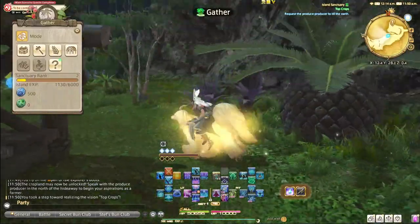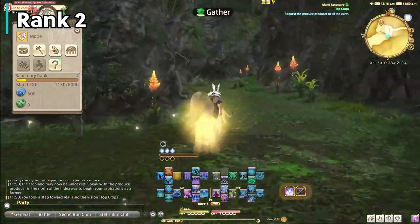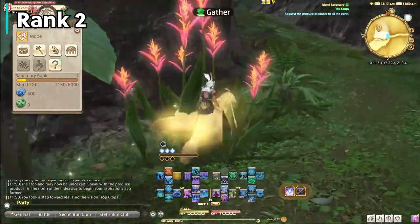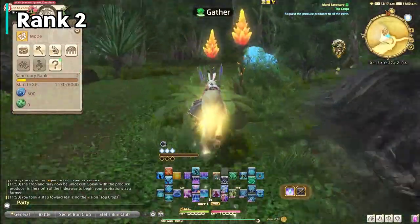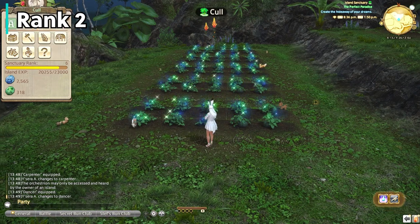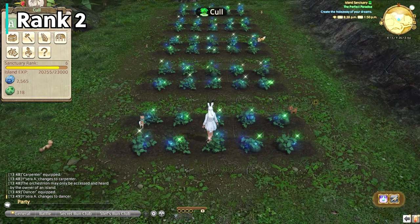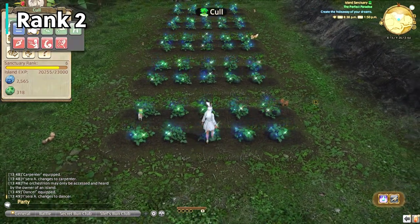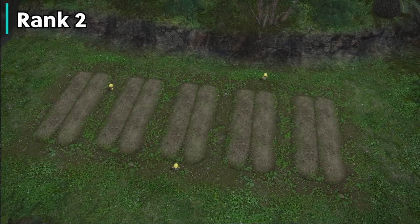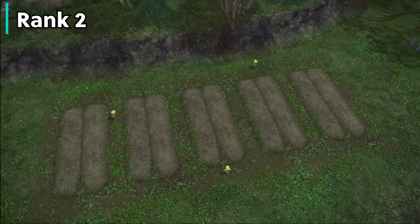At rank 2, you'll see another marker or continuation of the tutorial, which is where you're going to expand your land for your garden. This will allow you to plant crops, which are limited at this point, and you'll be able to water them. You'll want to plant these pretty early on as it seems to take quite a while to collect them. You will have to water these if they dry out, but they also get watered from the rain on your island, so just check them every day or so.